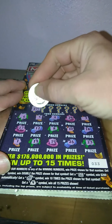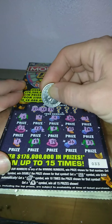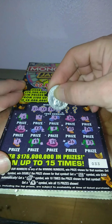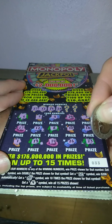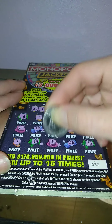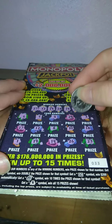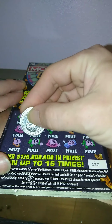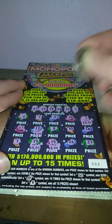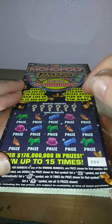Winning numbers: 27 — nope. 12 — oh, we got a match! Match on 12. 19 — yeah, we got two matches. 28 — nope. 14 — yep, we got a match on 14. That's three matches, then four matches. We got five dollars, five dollars, five dollars, and five dollars. So a $20 winner — we'll take it!